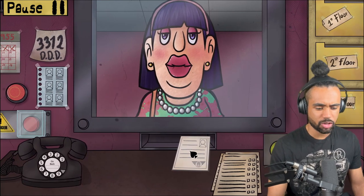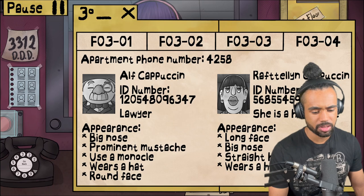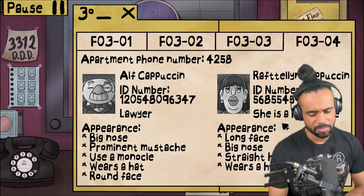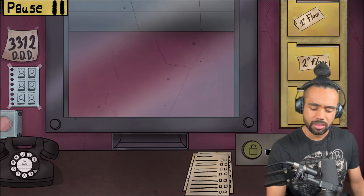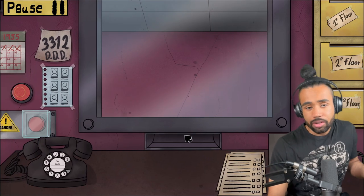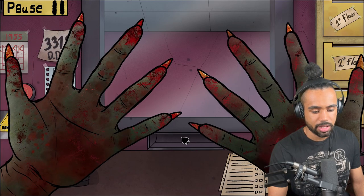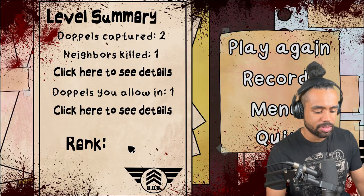I don't know what to do with this person because it says she's a resident and she went out to visit her parents, but on her form it just says she's a housewife. I mean... I don't know, it doesn't contradict and she didn't have an ID. Dead. Damn it! So she was the only doppelganger I allowed in.